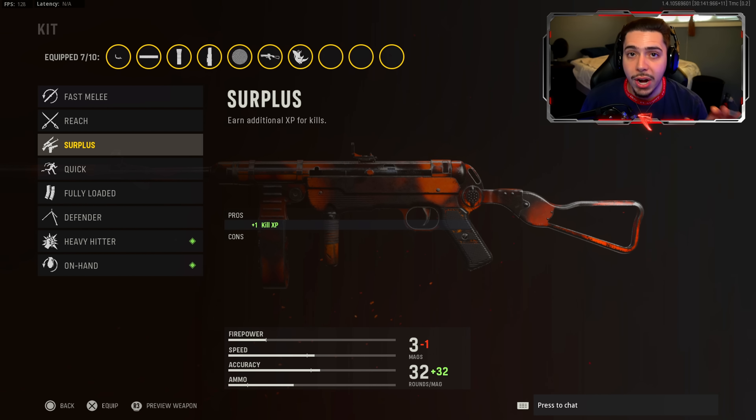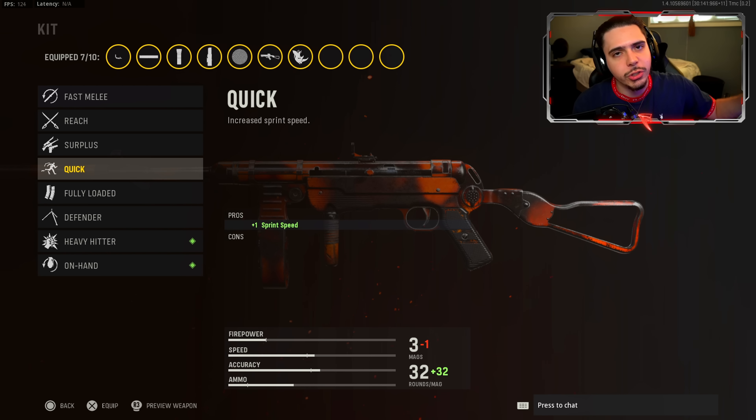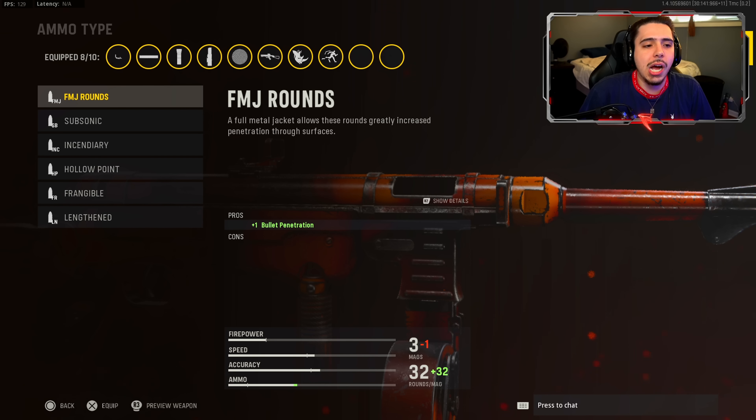For my kit, I went ahead and threw on Surplus — the only reason is to rank up my weapon. But honestly the weapon is fast, my sprint speed gets increased. Wait till we get into the gameplay — you guys are going to think I'm the Flash. But if you're trying to rank up your weapon quicker, Surplus gives you more kill XP.